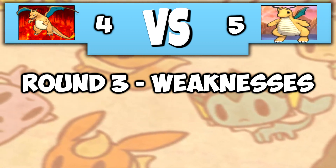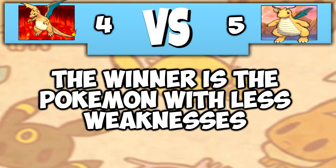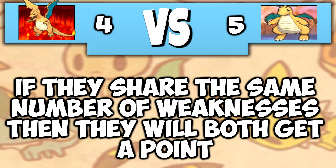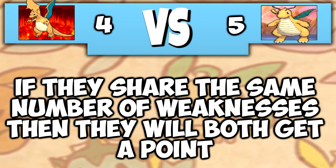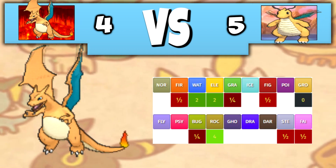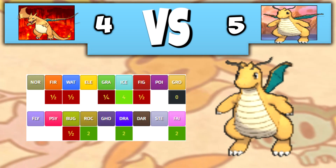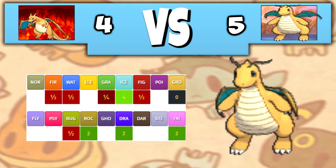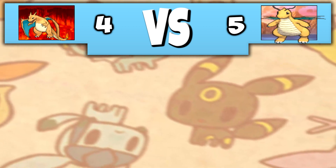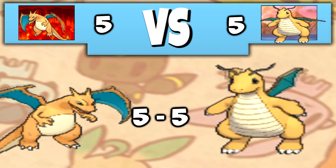Next, we will be looking at their Weaknesses and seeing who has more. The winner is the Pokemon with fewer Weaknesses. If both Pokemon have the same number of Weaknesses, we will give each Pokemon a point. Charizard has 3 Weaknesses: Water, Electric, and Rock. Dragonite, on the other hand, has 4 Weaknesses: Ice, Rock, Dragon, and Fairy. Taking that round is Charizard, who now draws level with Dragonite, making the score 5-5.